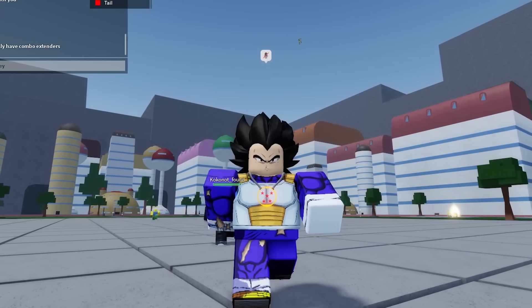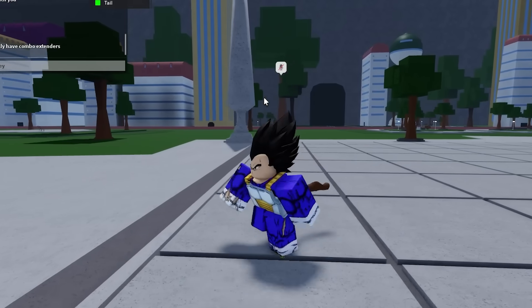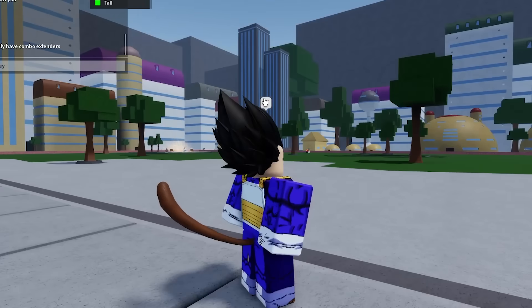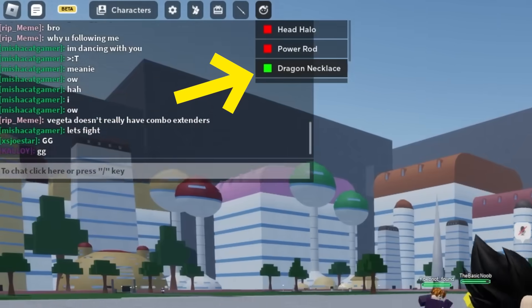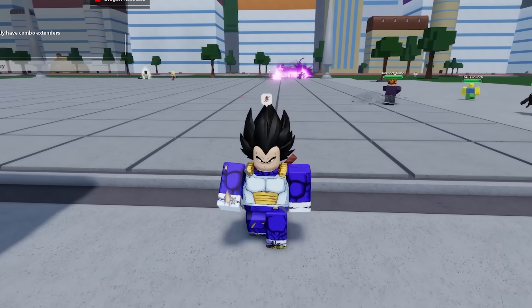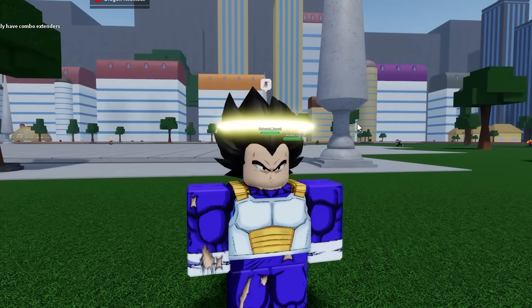I will say, this game needs better cosmetics. There's the grill master which is just like an apron, there's the monkey tail — which is animated, that's cool — and I do like the power rod as well. The head halo is also pretty cool, but I don't know, we could get some more things in here.